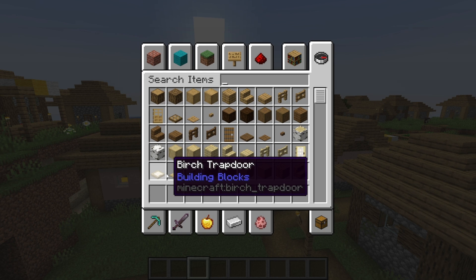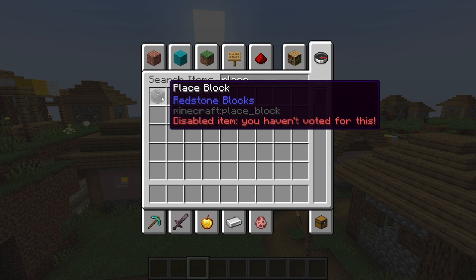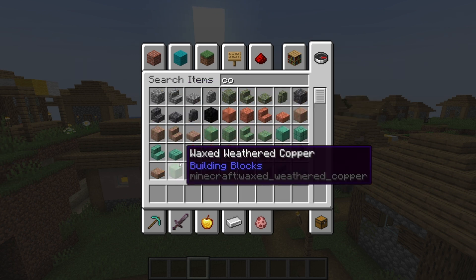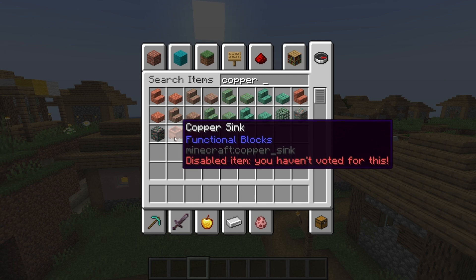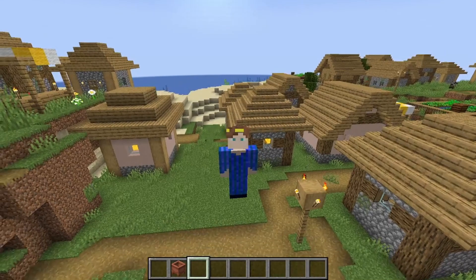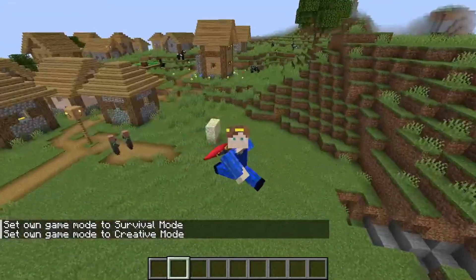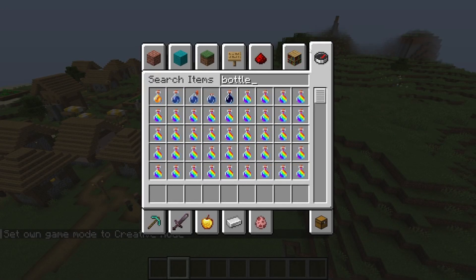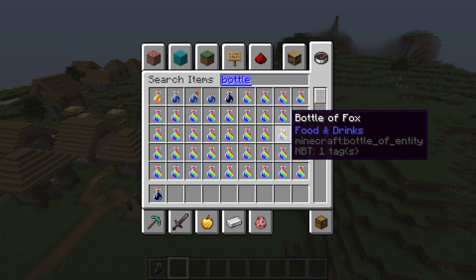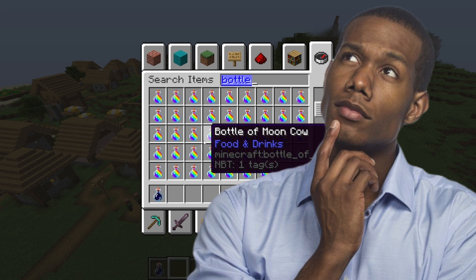There's also the place block right there - I haven't enabled that either. Or also there's a copper sink, which I also haven't enabled, so I'm not able to show you because I can't actually place the block. The most exciting thing of all: there is the bottle of void and the bottle of every single mob in the game now, and moon cow.